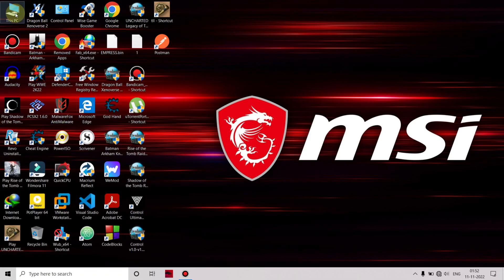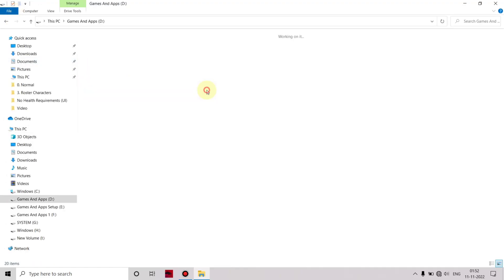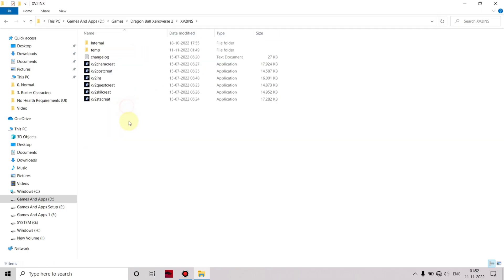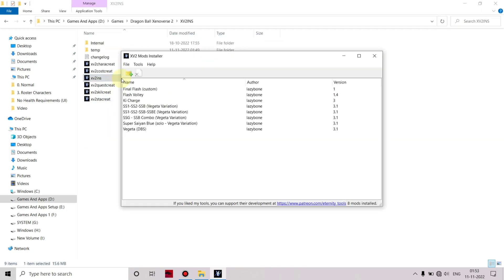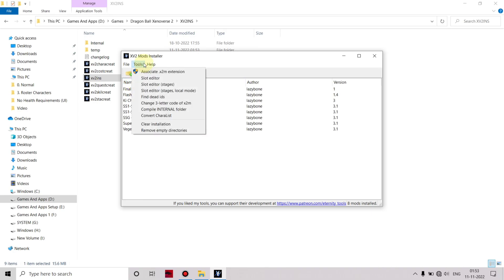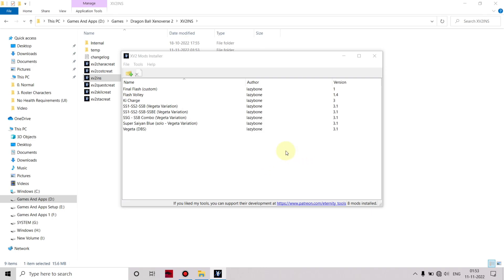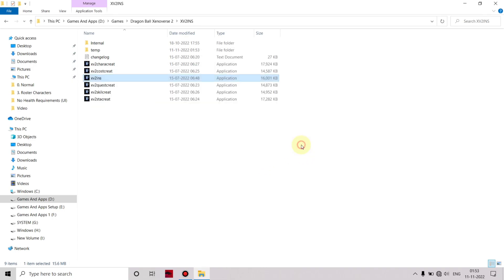First, we want to close the application. Then we want to open the Mod Installer application, click on 'Tool', and click on 'Clear Installation'. We want to uninstall all the mods, so click on 'Yes', click 'OK', click 'OK'.